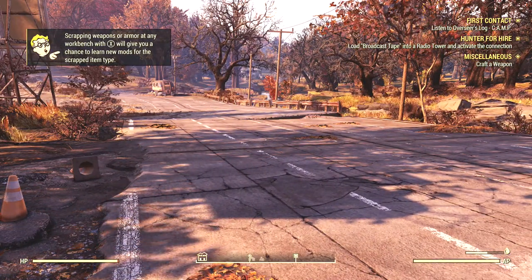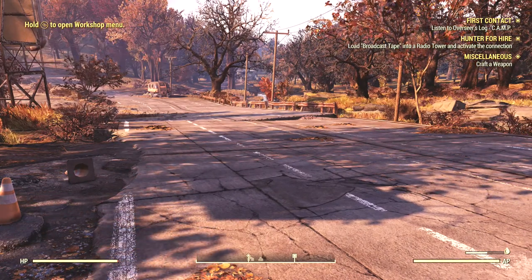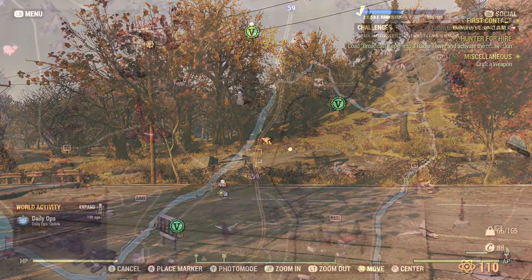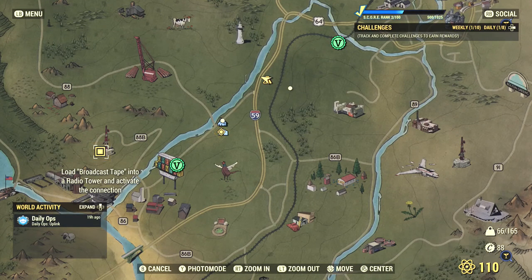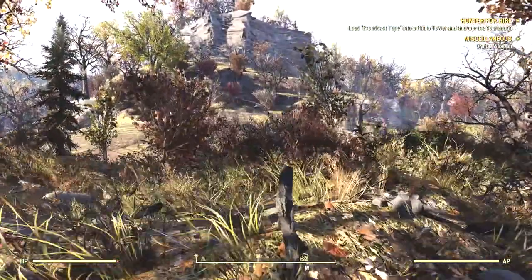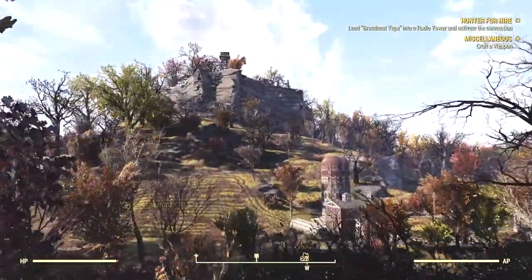Our next task is to load the broadcast tape into a radio tower and activate the connection. Let's find out where that is. So this is where we're heading to the radio tower. Right there - that's our radio tower. I think this is where the agricultural place is, but I could be mistaken.